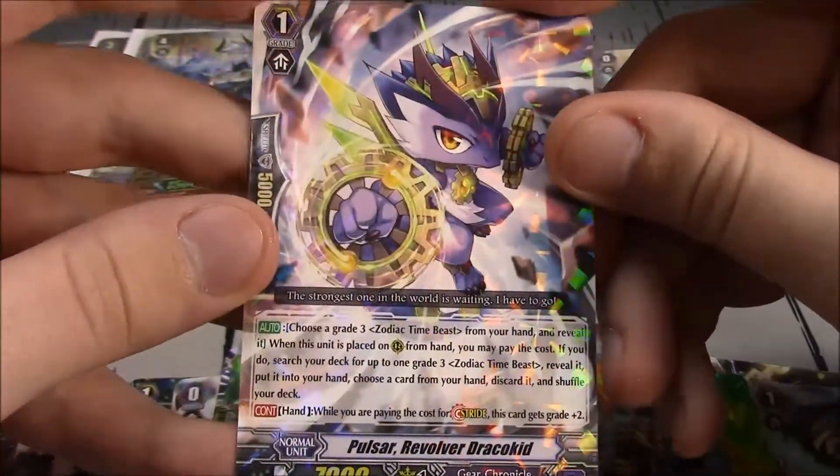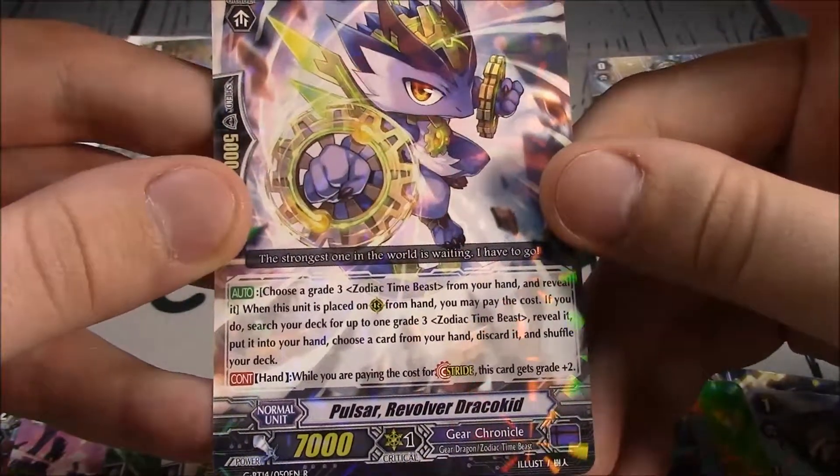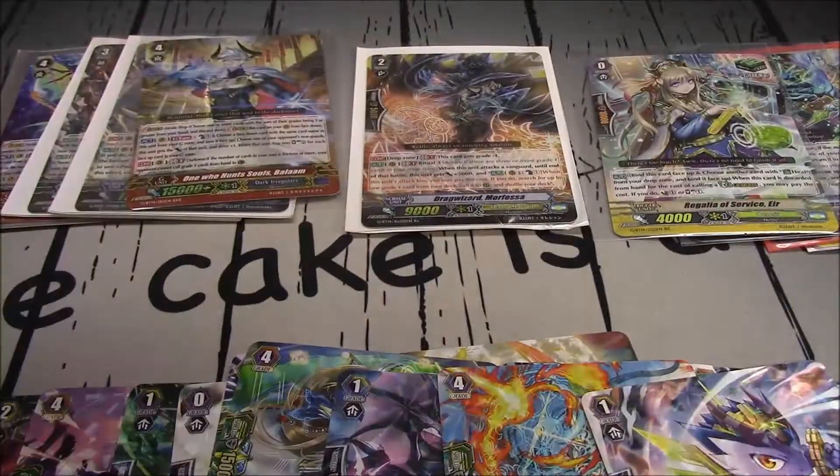Pulsar Revolver Dracokid — this is the Zodiac Time Beast Strike Fighter. Final pack, final 7 cards. What are we going to see?